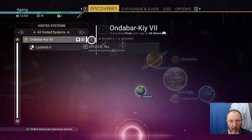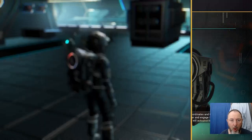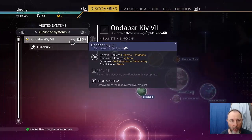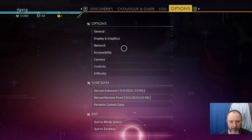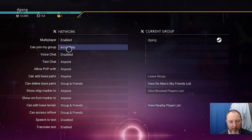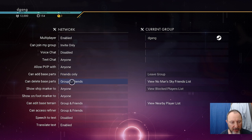Under Discoveries, press F or the left mouse key to upload and get Nanites. If you want to name stuff in the Discoveries before you upload it, you'll need to name it first — once you upload it you can't do that. Under Options, under Network, I am going to switch it to Invite Only. Base parts and terrain editing set to Friends Only.